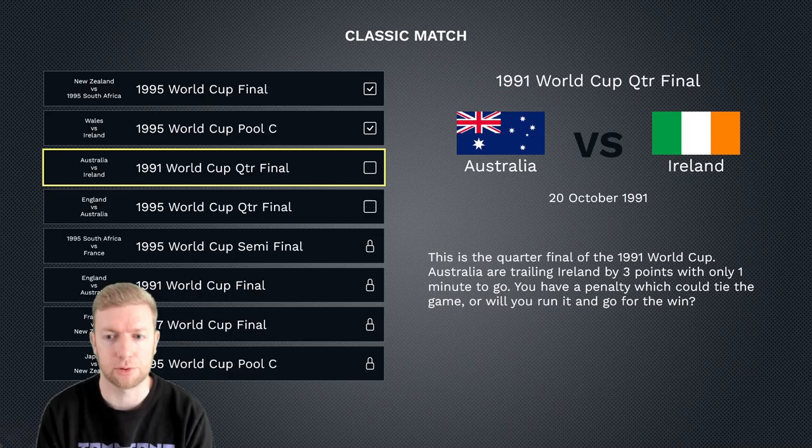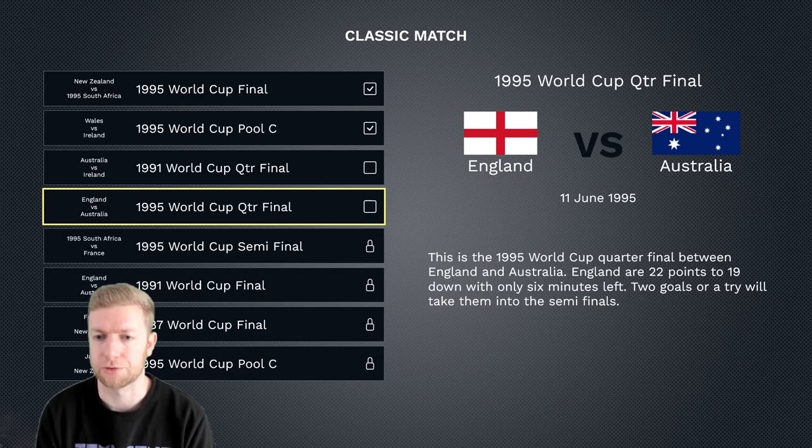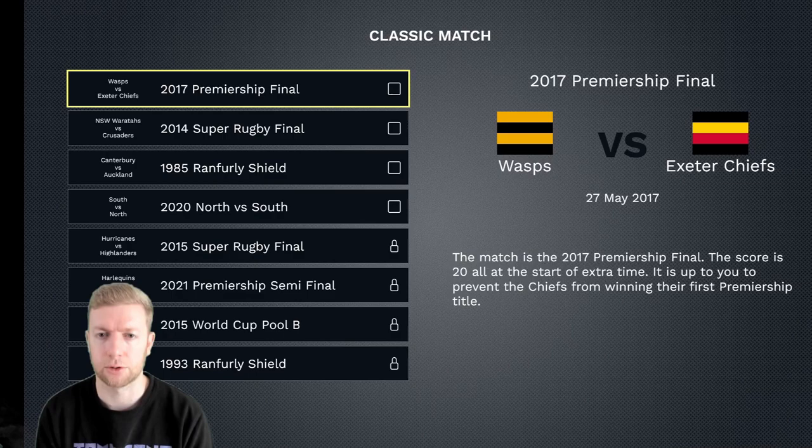We've got Australia versus Ireland — this is the quarter final of the 1991 World Cup. Australia are trailing Ireland by three points with only one minute to go. You have a penalty which could tie the game, or will you run it and go for the win?